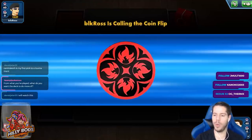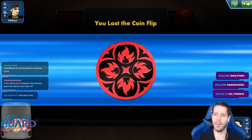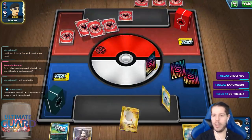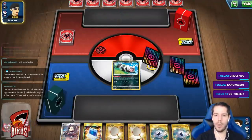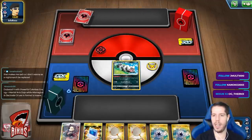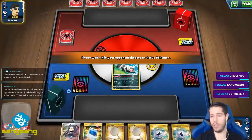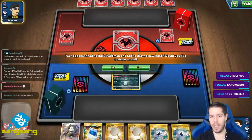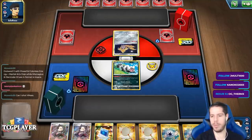I would love to have 6 Quick Balls to get the Eternatus out always on turn one, and not have to attach Capture Energy to a non-Eternatus Pokémon. I just want turn-one Eternatus, turn-two Eternatus VMAX with two energies, and a decent combination of basic Pokémon and Energy — not this crap.